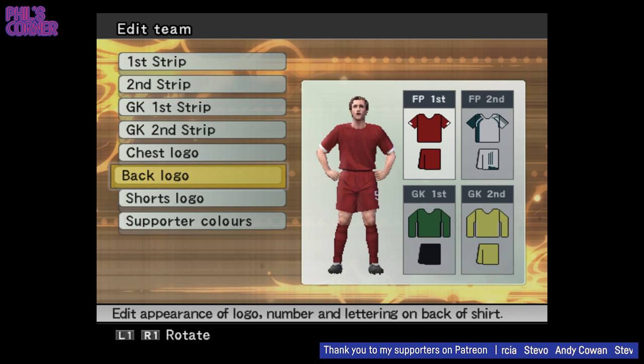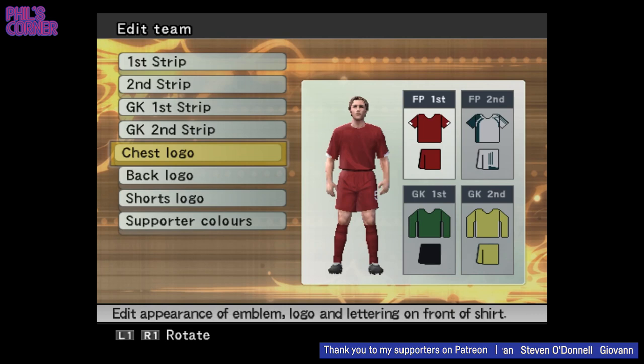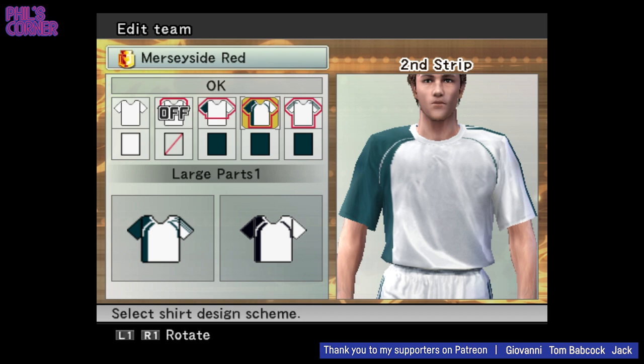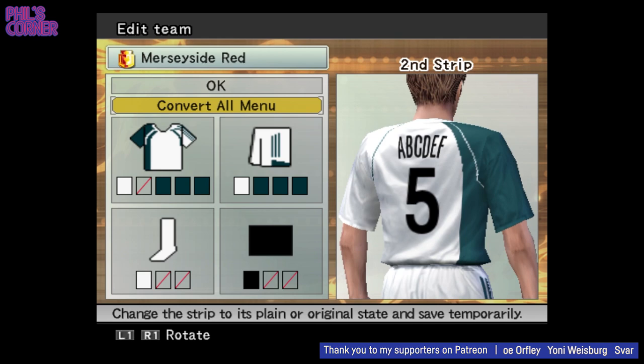In just a few minutes you can have fun and play around. This is something we haven't really touched on in this video, but you can go in and actually add custom designs — you could take the time to create the Liverpool logo or the Carlsberg sponsor, for example. The options really are good in here — you can layer these different elements, there are really good options for colour. This is simply an amazing feature, something you could spend hours on. When I was preparing this video, people were already saying they spent more time in this editor than they did playing games. I can completely see why.